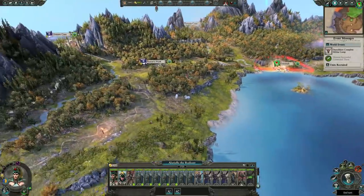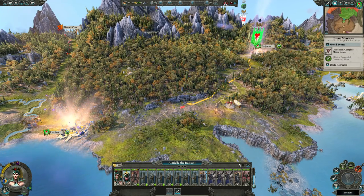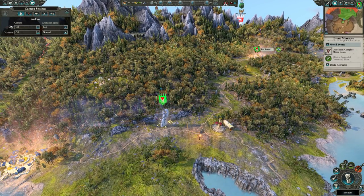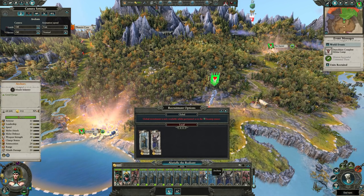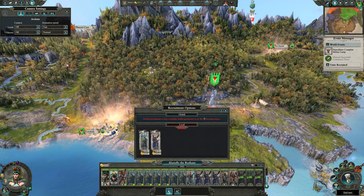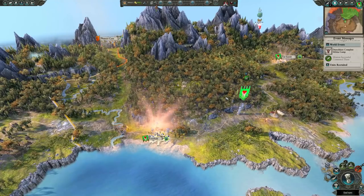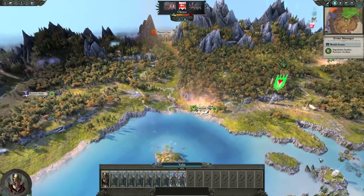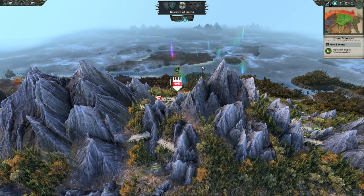We'll move Alariel further along. You can also set faction animation speed via this button — making your faction's movement fast if that bothers you. We're at turn five now, with 15 more turns until the first 20 are over. We've solidified the majority of our initial hold on Averlorn. Now it's a matter of deciding what direction we go in.